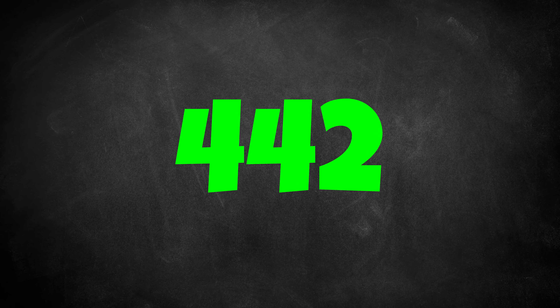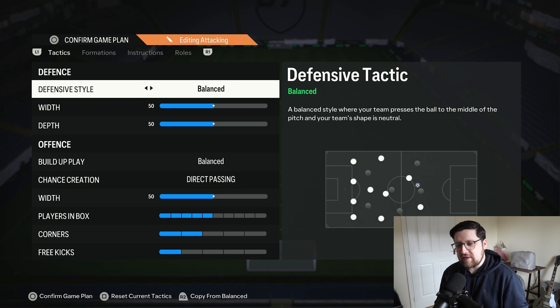The 4-4-2 — this is one of the absolute most staple formations in this game. Today I'm going to be showing you guys the best 4-4-2 custom tactics you can use to resort to when things are just not going your way in games. Let's get into it. Leading on from that point, I really think these tactics are the perfect reset, the perfect go-to when you're kind of on a bad run in champs or something of that nature.